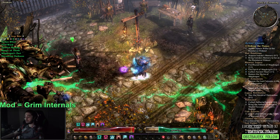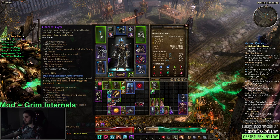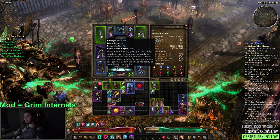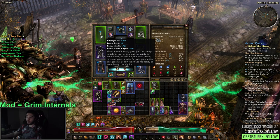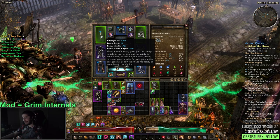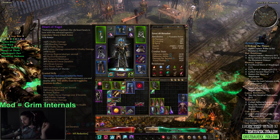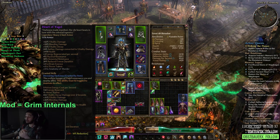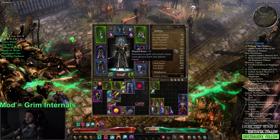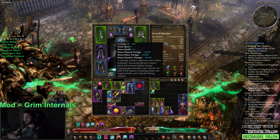The last buff I have is Devouring Darkness from my chest piece. As for stats, I made a mistake early game dumping a lot into Spirit. I'd recommend going full Physique — you're probably going to respec end game anyway. Physique allows you to wear gear with hybrid stats, and a lot of gear that requires high Physique has built-in physical resistance. Physical resistance is a very scarce resistance in Grim Dawn until you get the end game pieces.